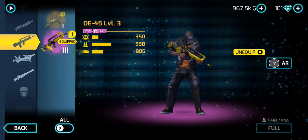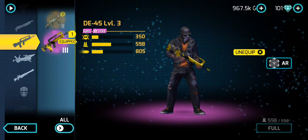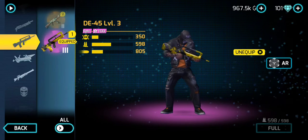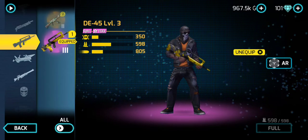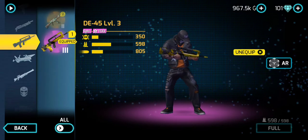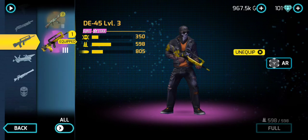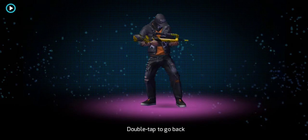Welcome to Bouncy Jelly Gaming, BJG for short. Today we are going to be reviewing the DE-45 assault rifle. I have it at level 3. This weapon was available as one of the rewards in the Revolve Street Queen event which ended not so long ago. I think the level 2 was the one in the Street Queen event, but I upgraded to level 3, and you can see how the level 3 looks — I think it looks pretty dope.